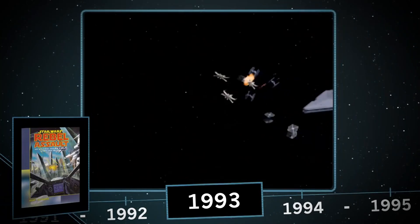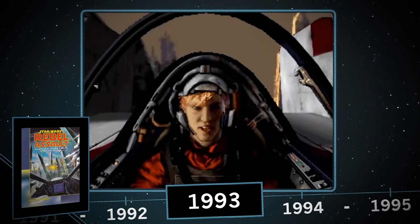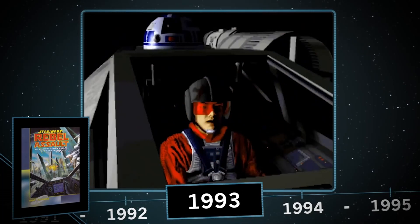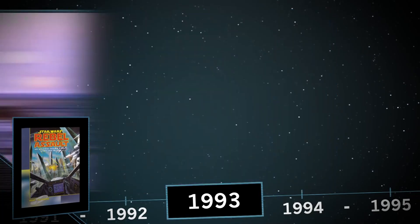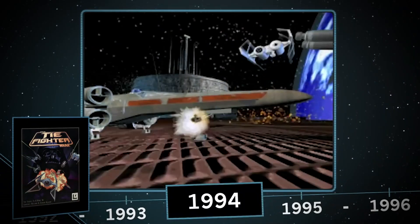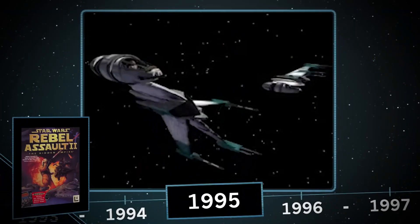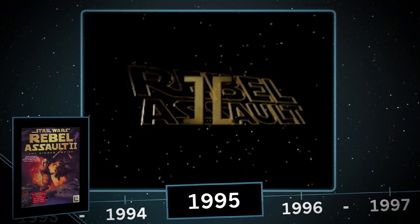Two expansion packs followed, leading to the new game Star Wars Rebel Assault, an on-rail shooter that puts you in the shoes of Rookie One, a hotshot X-Wing pilot who has a very similar backstory to Luke Skywalker. 1994 brought us the sequel to X-Wing, TIE Fighter, letting you get a taste for the Empire's side in these endless Star Wars, with 1995 bringing us the sequel, Rebel Assault II: The Hidden Empire.